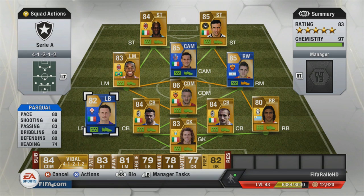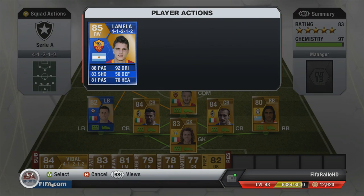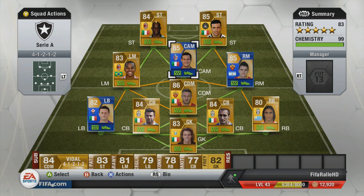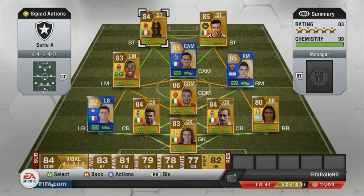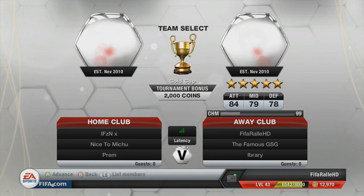Moving on to the center-defensive mid, we have De Rossi — a very solid CDM, not that fast but with very good defending, heading, and passing. He links nicely up with our Team of the Season Lamela. We quickly convert him to a right mid using position modifiers already in the club, giving him 9 chemistry. We also have Team of the Season Diamante with very good free kicks and all-round good stats, another 5-star skiller in Rubinho, and then Balotelli and Di Natale up top — both 4-star skillers with very solid all-round stats.